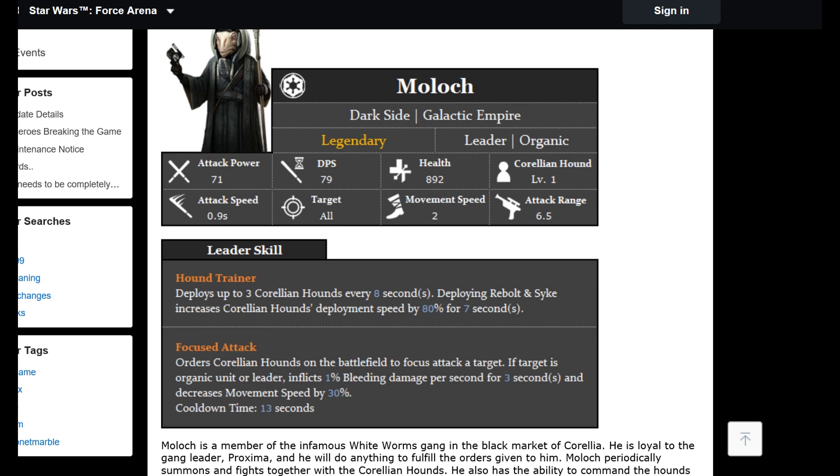Moving on to the Galactic Empire — we've got Moloch. Attack power 71, DPS 79, health 892, movement speed two, attack range 6.5. Interesting skill: Hound Trainer deploys up to three Carillion Hounds every eight seconds. Deploying Rebolt and Skye increases hound deployment speed by 80 percent for seven seconds. They'd work differently to Seven Sister's droids — by the sounds of it they'll automatically go and attack things nearby. You can also focus Carillion Hounds on a specific target — if the target is an organic unit or leader it inflicts one percent bleed damage per second for three seconds and decreases movement speed by 30 percent, with a 30-second cooldown.